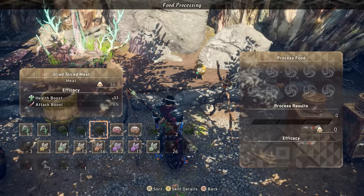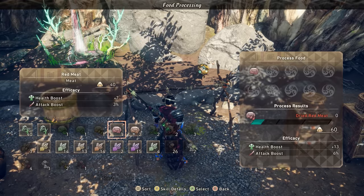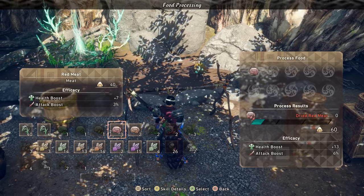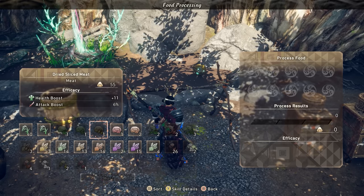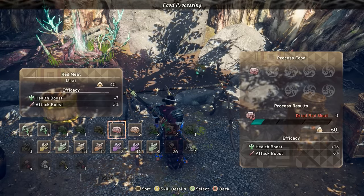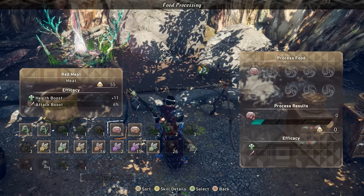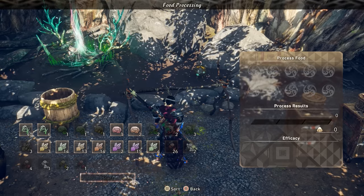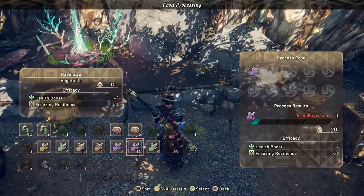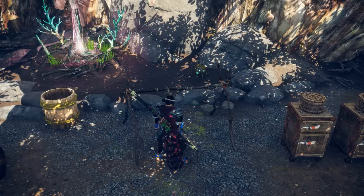Looking at drying — here's a great example. I have red meat. You can see this is going to have 7 health boost and 3% attack boost base. If I dry it and create dried red meat, those bonuses are going to increase — it goes up to 13 health and 6% attack. The basic idea is it's going to cost more fullness, going from 40 fullness to 60, but it's going to increase the effects that the meat has. Same thing with drying a vegetable — 2 health boost and 3 freezing goes up to 4 health boost and 6 freezing. So drying your base ingredients — your veggies, your meats, your grains, your fish — it's just going to increase the raw effect on them.